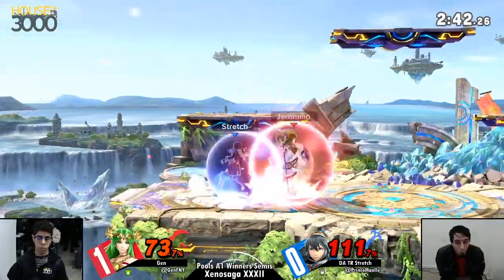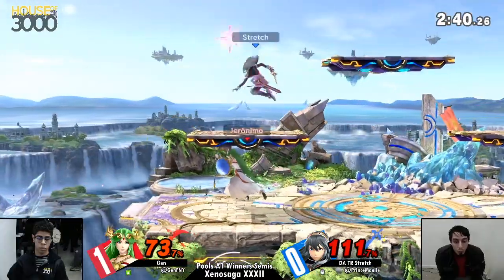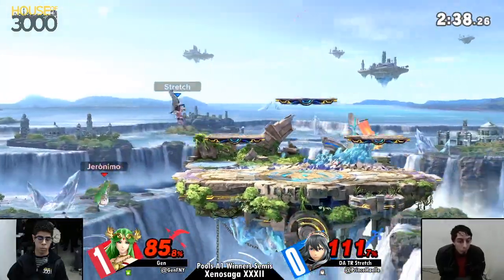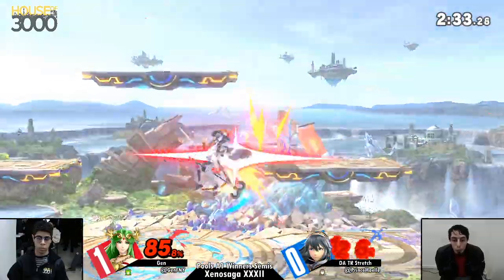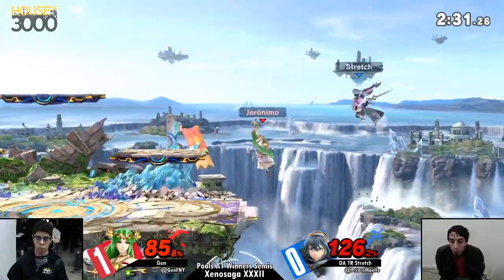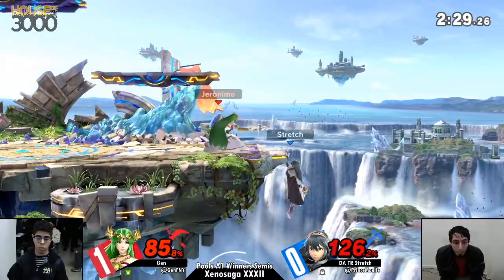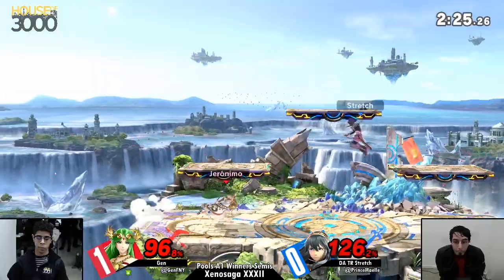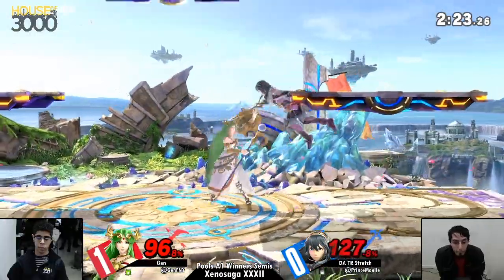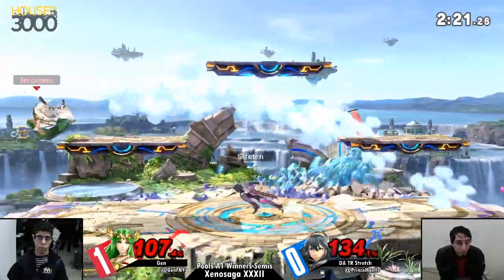One hit away. Whiffing the grab. Good on Jen to react immediately off the ledge not to get trumped right there, because Stredge is looking for it, trying to take that last stock. The dair is going to be blocked — oh, almost got killed right there.